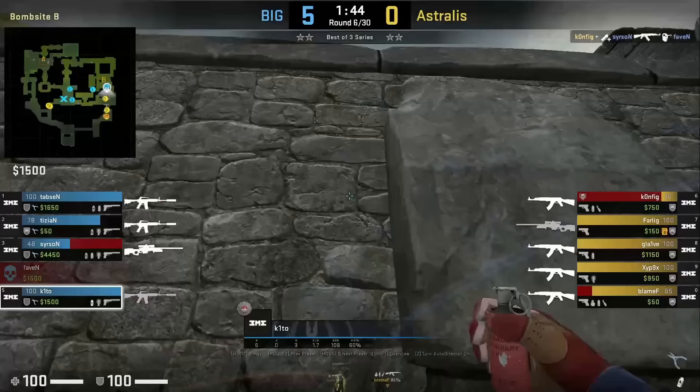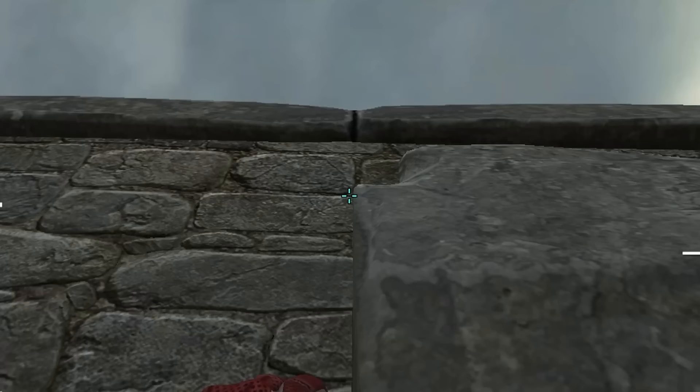Kido nades bottom banana, smokes door off the wall, then throws his molly front door — standing in front of this wall, aims as shown, then jump throws.